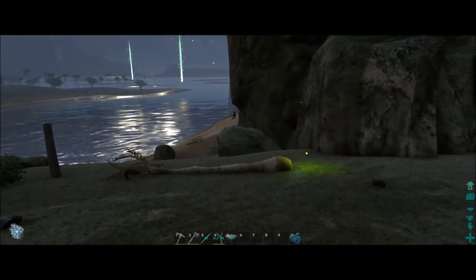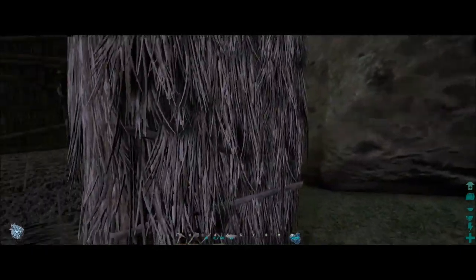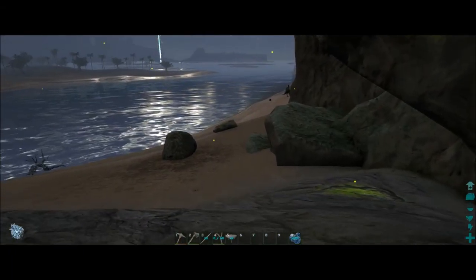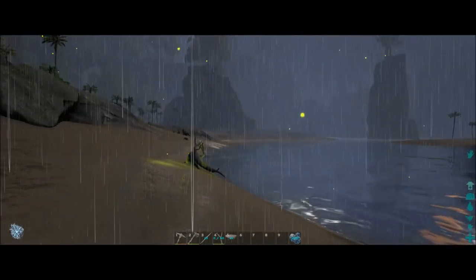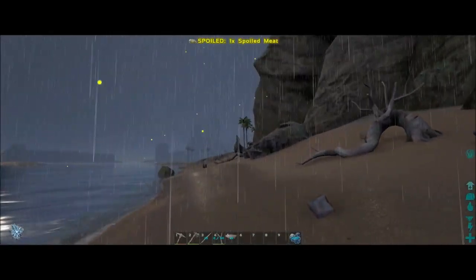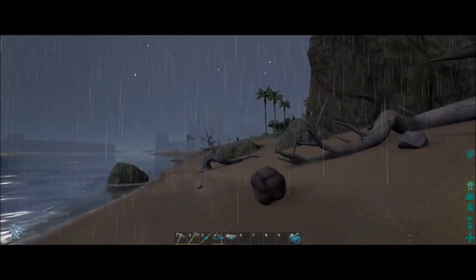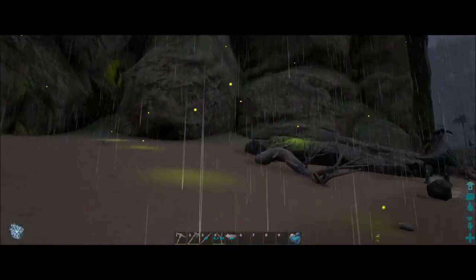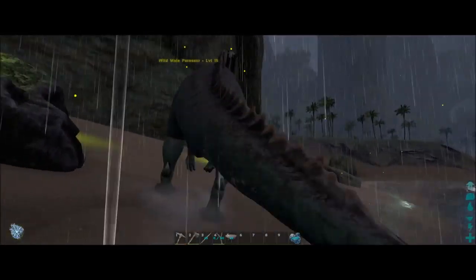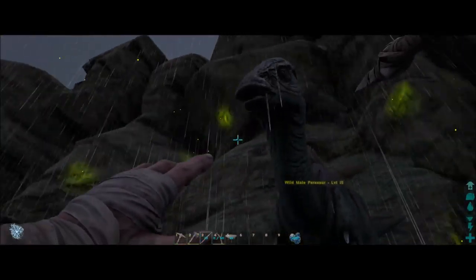Let's see if we can kill a dino or something, and then that will probably be it for this first episode since we've got our house built. I forgot I shut the door — some kind of lag. Okay, let's run down to the beach and see if we can find something to kill that's not going to kill us back. A Parasaur would obviously be a good choice. There's some more dodos. There's crazy lightning and thunder — a lot of new cool stuff. These fireflies at night add a lot of light. What level is this Parasaur? It's only a level 15. I wonder if I could actually kill it — sorry to kill you.